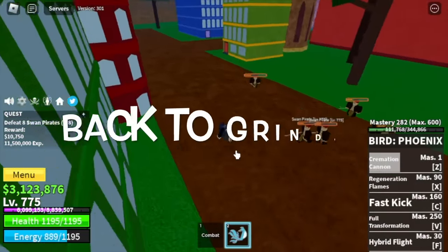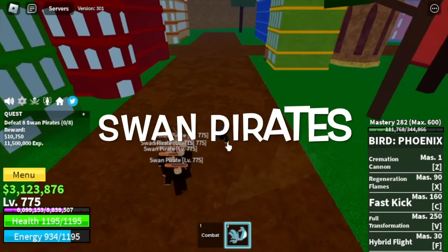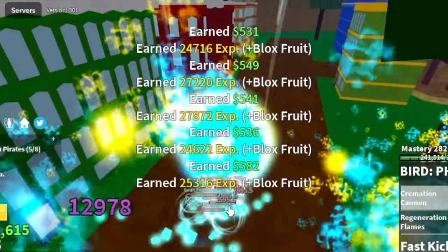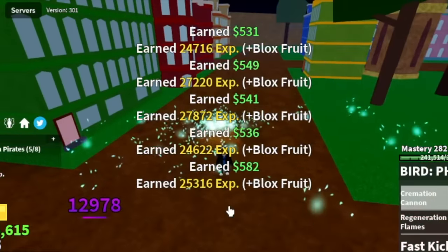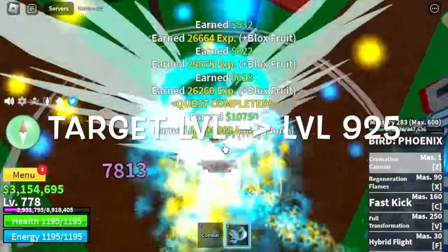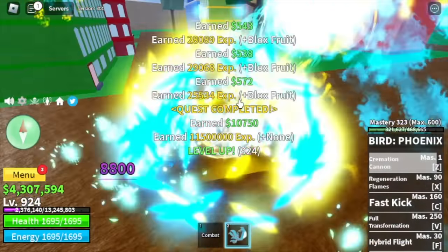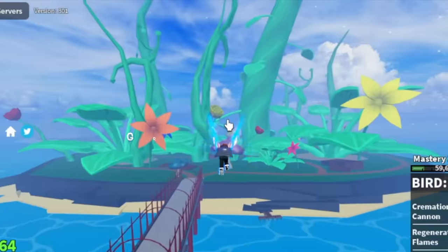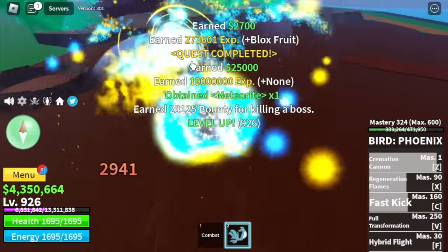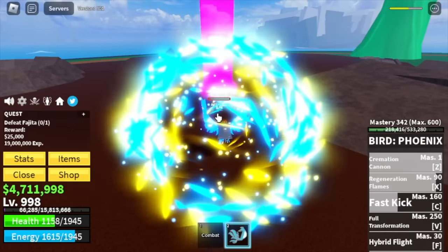After that, I decided to go back to grinding and start defeating swan pirates. I'm going to show you the cremation cannon. This skill has DPS — after the skill, your enemy can still be burned for additional damage per second. Our target level here with the sun pirates is 925. Next up, the green zone. Next target is Fajita until level 1000 — I suggest you do server hop here.